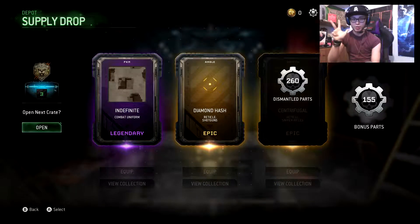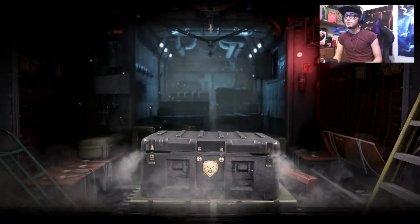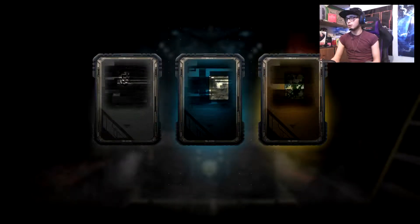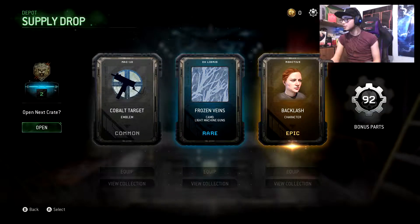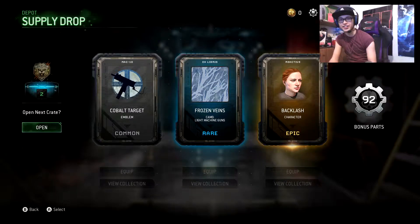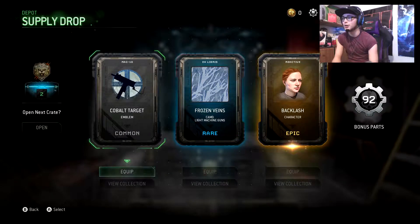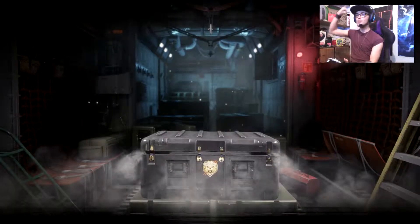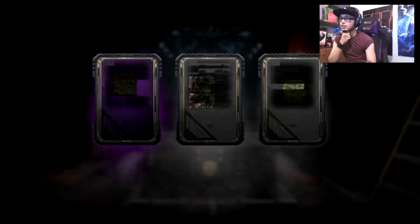Boom boom boom, come on - common, rare, and epic. What am I going to get? Oh, I got a girl. Is that a girl? She's ginger - we don't want that, I'm sorry. That was bad. We got gingers frozen camo. Two more - I'm going to go for a lucky pinky press for this one. She's ginger, boom, let's see what we can get.